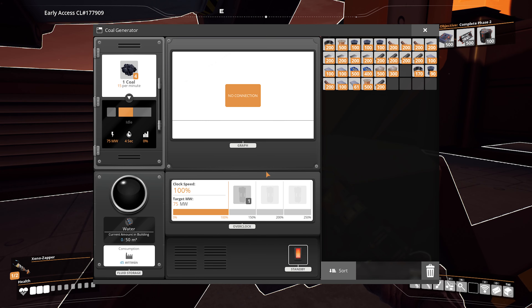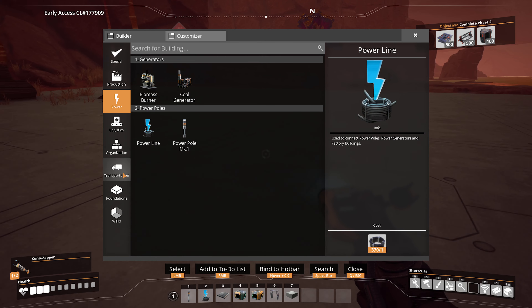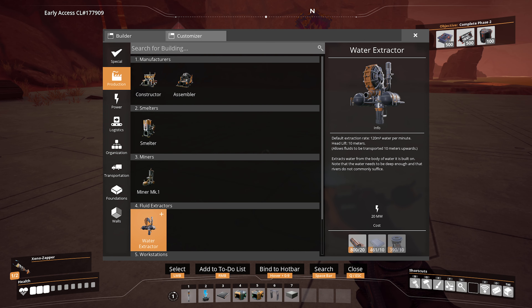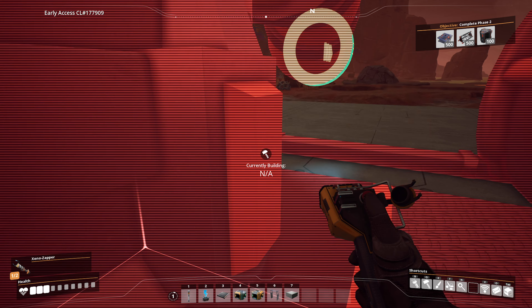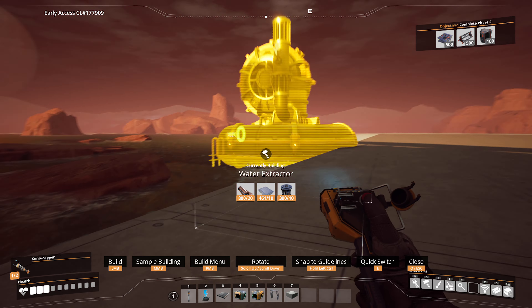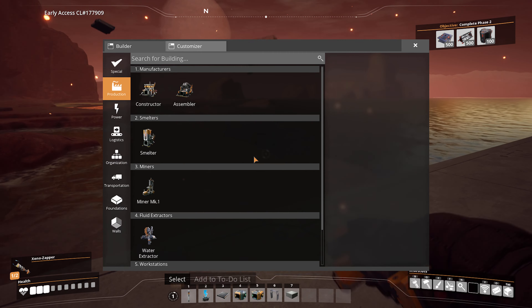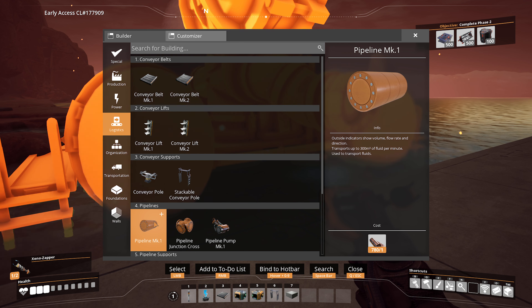And then the water itself is 45 per whatever. So if we go and get our water pump here - I guess production probably - there's 120 per minute. So 45, 90 - yeah, this is not going to be quite enough. And then you have the pipes themselves. I guess we have to figure out what their throughput is, because that will make a difference to all this. They do 300. That's not too bad.